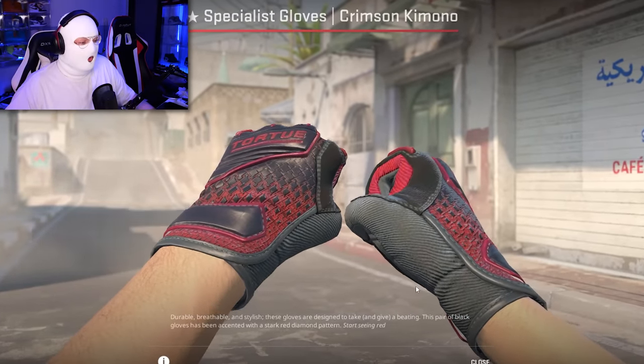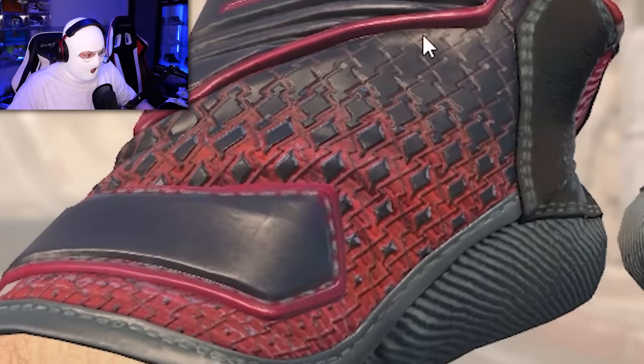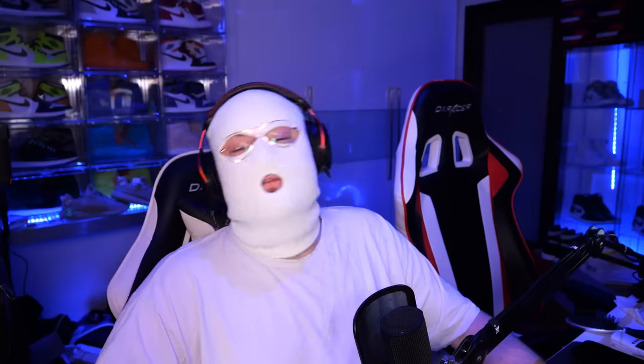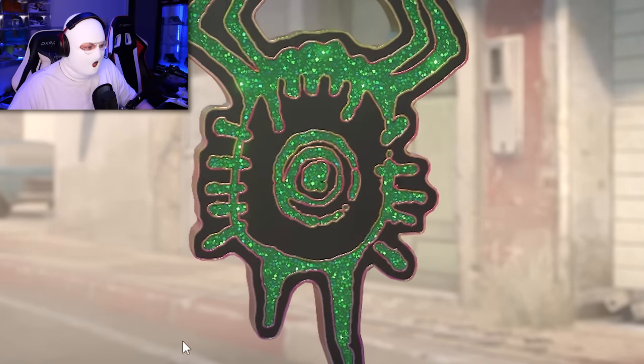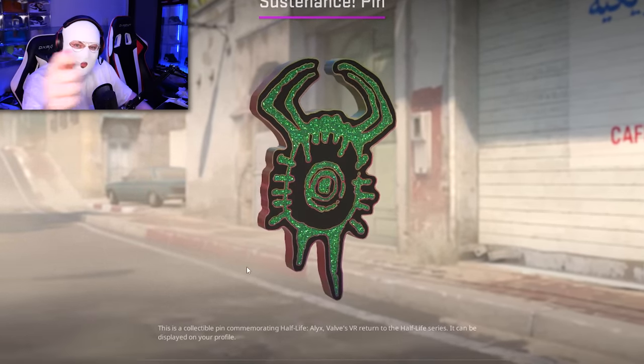The Specialist Crimson Kimono is also a bit brighter, but the main selling point is the 3D — the pattern actually looks very different from CSGO. And just a little Easter egg: the Sustenance pin for some reason now looks 10 times better. It's like small little diamonds shining individually — it looks like those videos of rappers when they flex their watch. And that just about concludes the list of skins that have been updated, upgraded, or changed in CS2 to look much better.